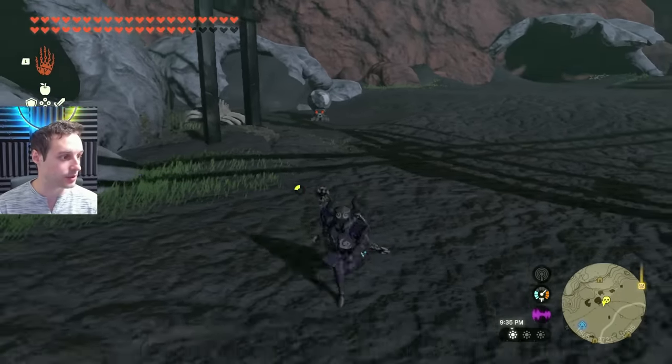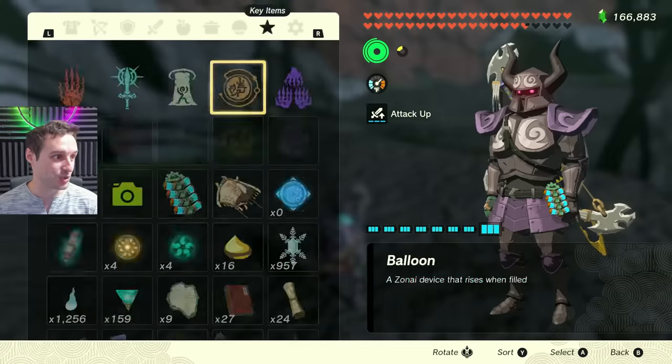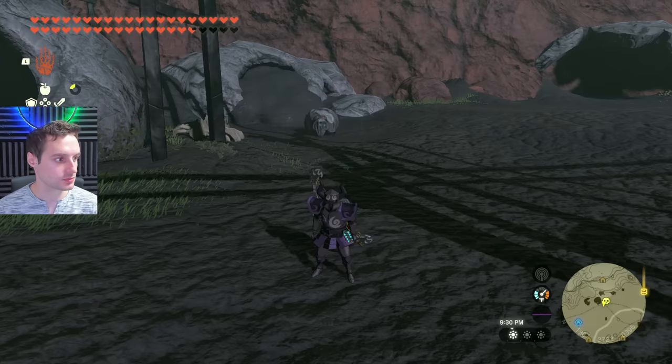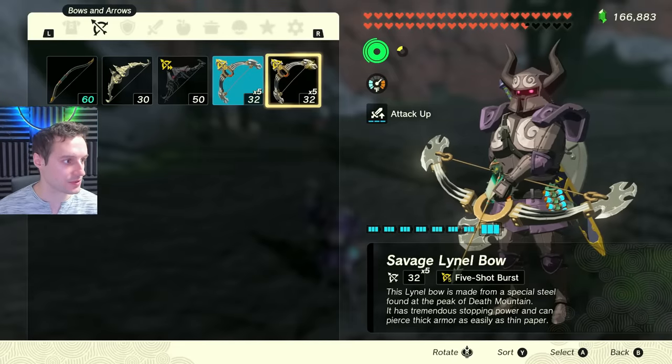We got attack up plus nine — that's very good, but it's still times three, so it's not what we want. So we're just going to go ahead and load up our hard save and try again until we get times five. And voila, we just got our times five! So it may very well take a few tries. You're looking for the five-shot burst upgrade. There are a couple of upgrades to go through, but we got ours now — beautiful.